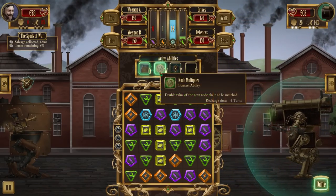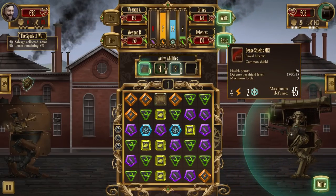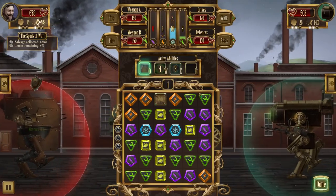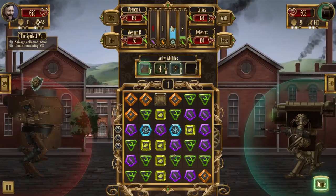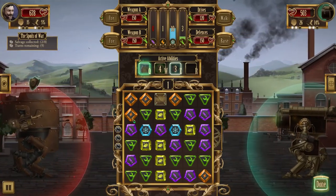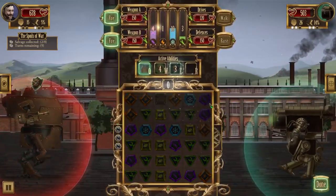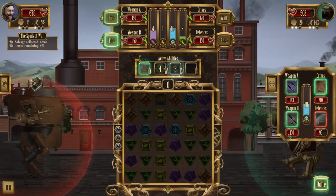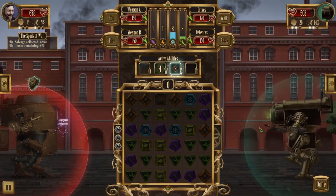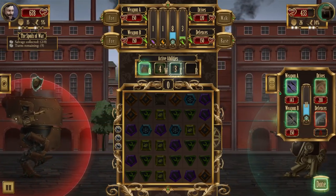We actually quite badly need power. That's glorious — we'll take this power so we can keep the shield active, since we'll get a bonus for having it active. I'll go for a little bit of extra damage. Let's try and do a little bit more damage to him while we can. We've done a huge amount of damage to his shield already.